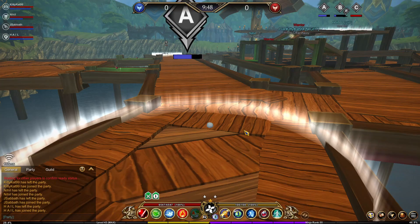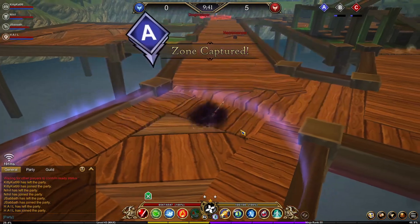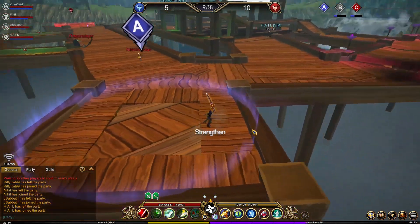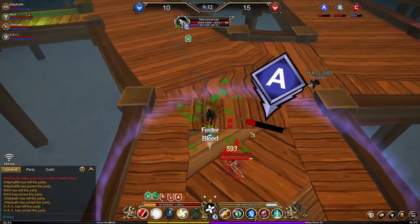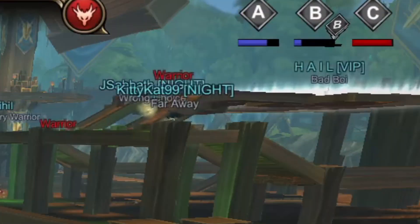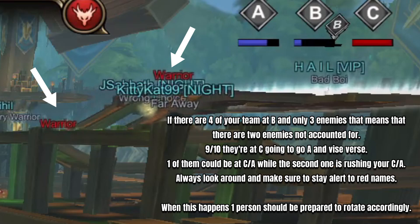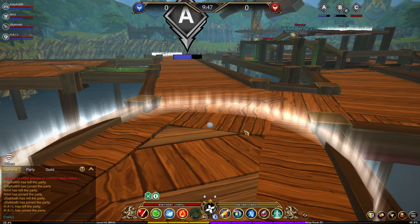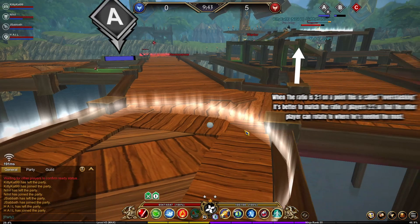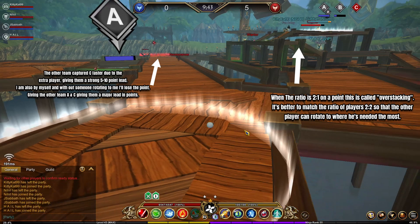That's why I went to A as Ninja — it's more of a 1v1 scenario, so I went with a 1v1 class. The first major mistake we made as a team was that when everybody went to B, they didn't notice that only two to three players went to B on the enemy side, meaning one of our four people on B could have rotated to help me. This is a very fine minute detail a lot of players don't understand — because we over-stacked B, we left other objectives exposed.